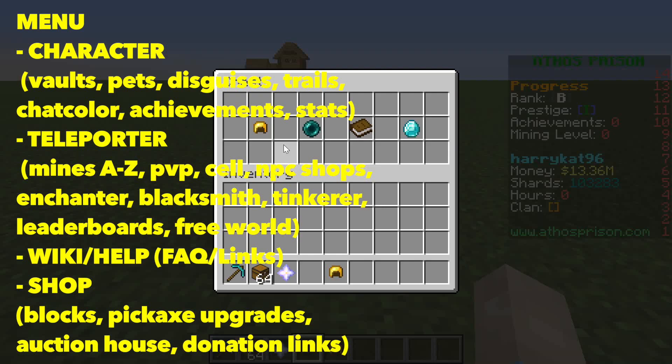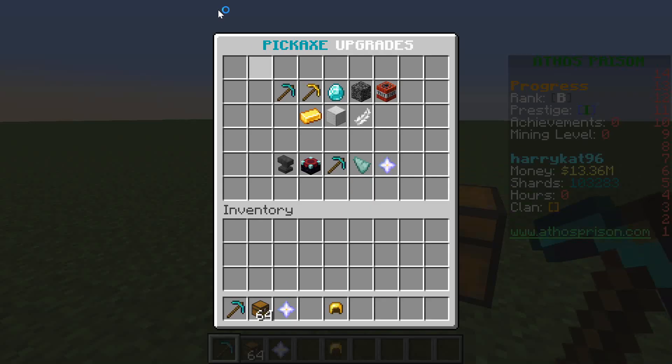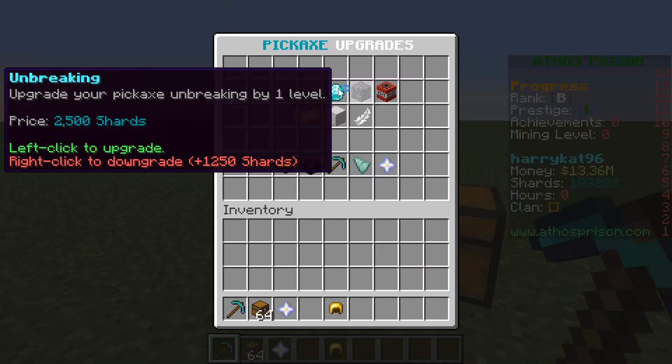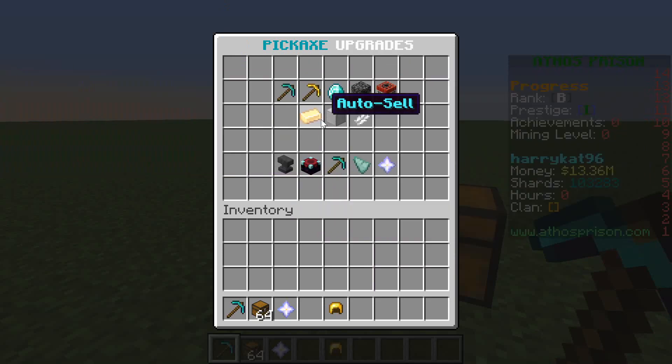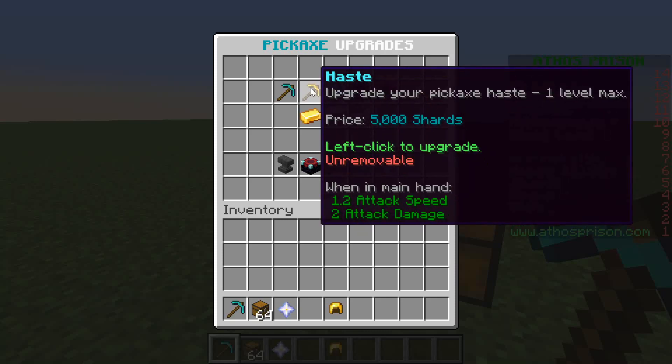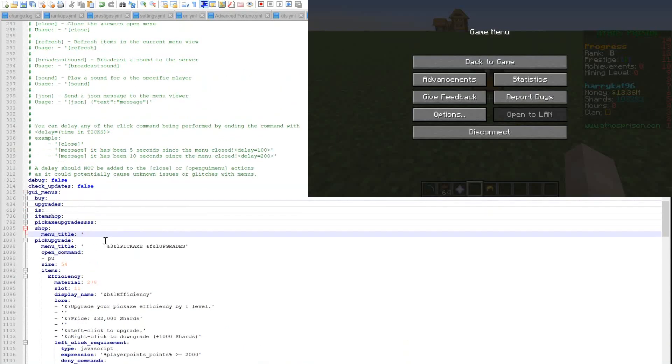On top of that, I also want to finish off the pickaxe upgrade which we started last episode. I want to get all the different enchants done and see if there's a better way to do haste, auto sell, and speed upgrades. Otherwise I might just end up deleting those enchants because I don't really like the way you can only upgrade one at a time.